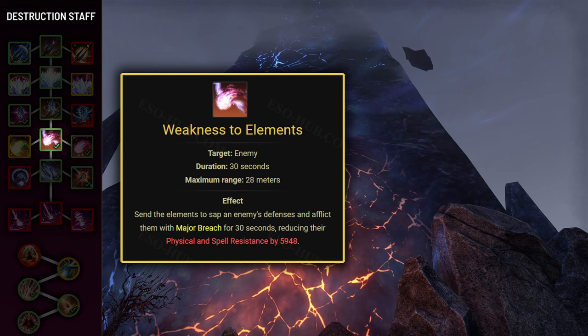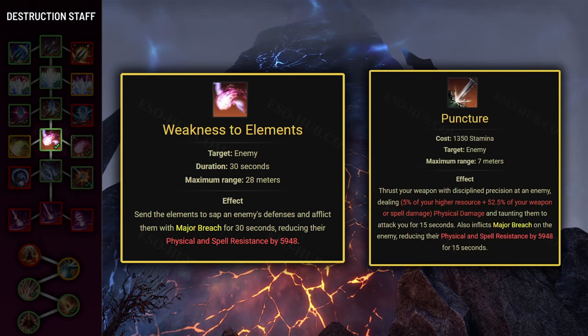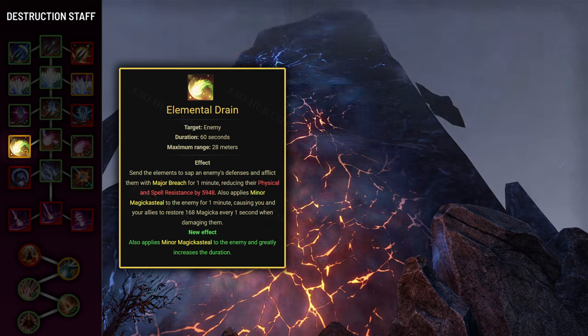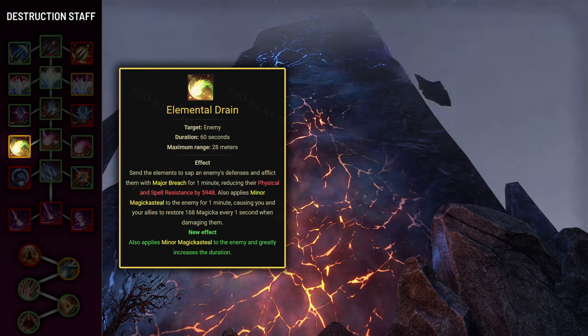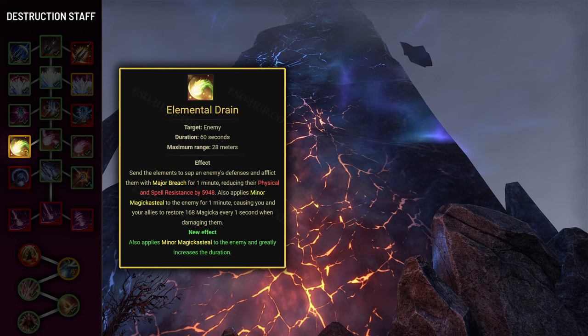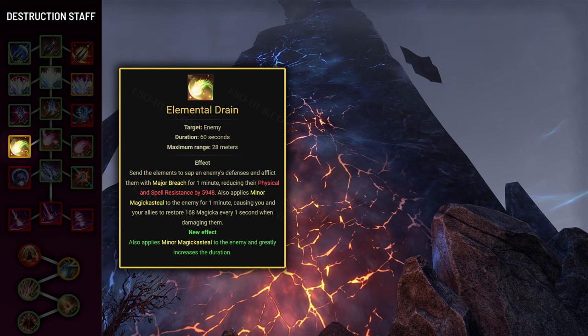Next skill is Weakness to Elements, which applies Major Breach to your enemy for 30 seconds, decreasing their armor by almost 6000 — the same debuff applied by Puncture. The first morph, Elemental Drain, extends the duration to 60 seconds and applies Minor Magicka Steal, causing you and allies to restore 168 magicka every second while attacking the affected enemy. However, Minor Breach also gets applied by the Overcharged status effect, so your damage dealers will most likely keep it up themselves, making this morph less critical.